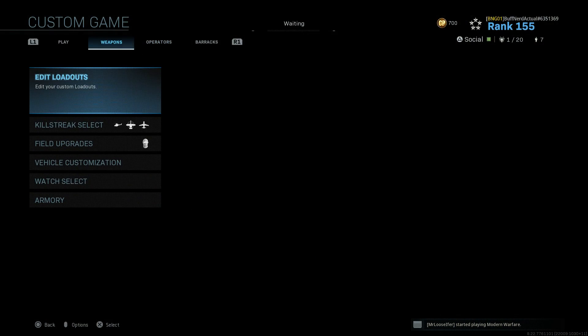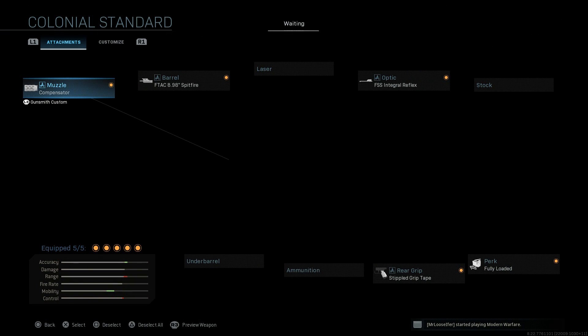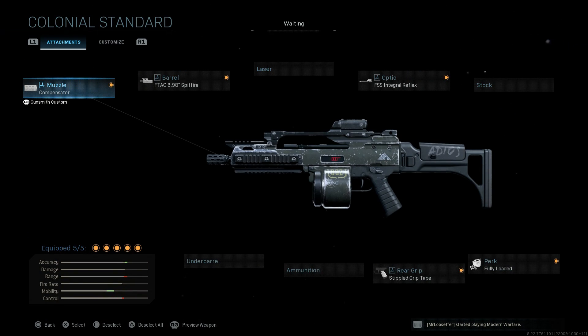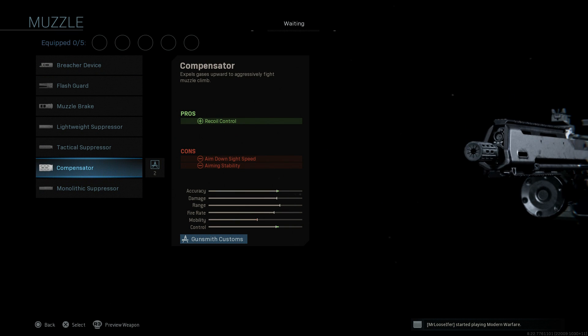Back out here, and we'll go to the weapon itself. The G36 — let's go ahead and look at this. It's a nice little blueprint called the Colonial Standard, supposed to be some sort of futuristic Colonial Marine-type build. Go ahead and strip it down, and we have the base G36 here. The first attachment is going to be the Compensator, which is going to assist with recoil control. The cons here being the ADS speed and aiming stability.